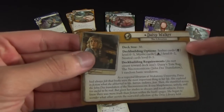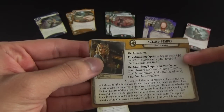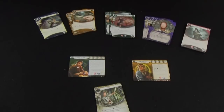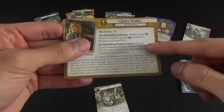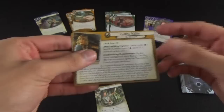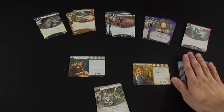The back of the investigator card tells you which classes you can pick from — for example, Seeker cards level zero through five, Mystic cards level zero through two, and neutral cards level zero through five. Once you've gathered 30 of those cards, it also says to add specific cards that don't count toward the deck size. So the standard 30 cards plus those added cards gives you your final deck.